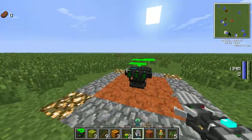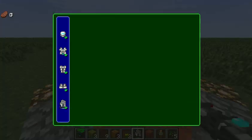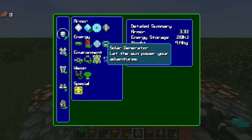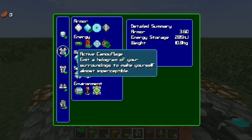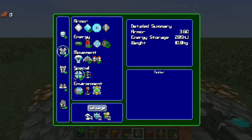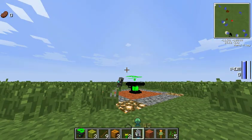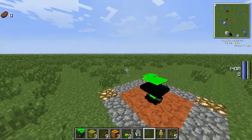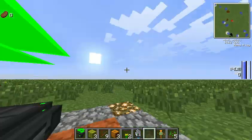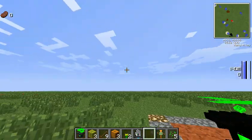That is pretty much it when it comes to power suits — there's loads of different stuff that you can obviously explore. Let's have a look at the camouflage. If I look at myself in third person, I'm now completely invisible at the cost of energy of course, and you can just turn it back off again.